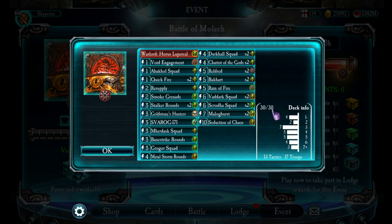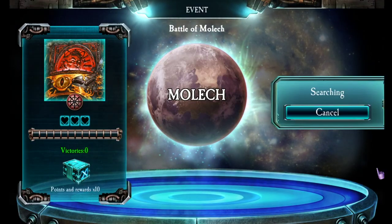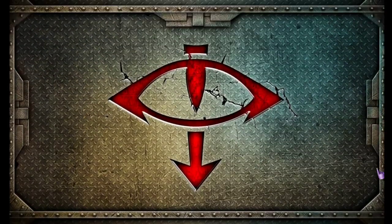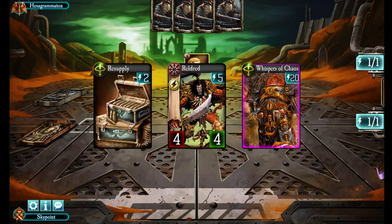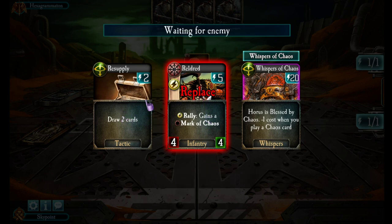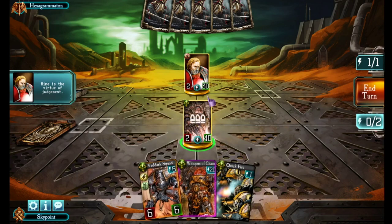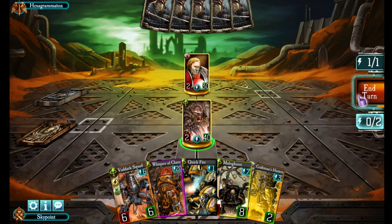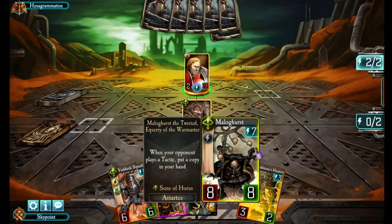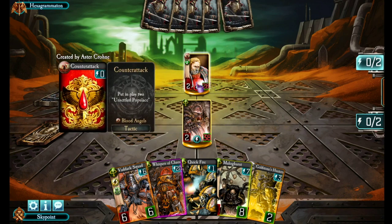We're going to take this into the Wuhan Battle and see how I do. I'm loving this new mode — it's going to make things very interesting because there won't be standard decks you face anymore. We're up against Hexor Grumatin, who's playing the Blood Angels. I'll put away Reldrit for now and probably rely on my resupply on the first turn. I got my Malagurst. I forgot to check how many duplicates I had before. One thing which is missing from my deck is Vengeful Spirit — that would have been nice to have. He's going ahead and counter-attacking.